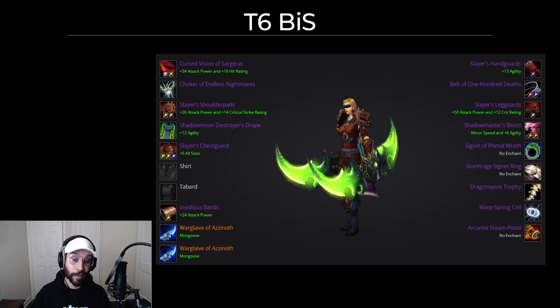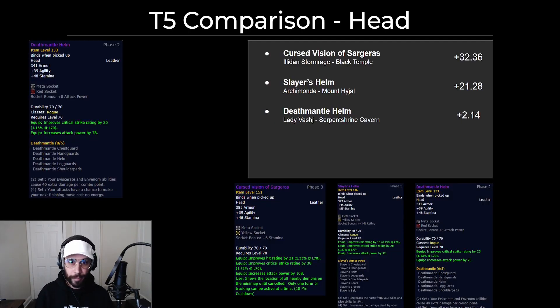I guess we'll start out with talents before we actually get to the items. This is a typical combat rogue talent tree. Not really many points to play with, except for maybe Vile Poisons versus Improved Eviscerate — it's a very minimal DPS difference, maybe about 5 DPS. This will be the tier 5 BIS, pretty standard, and tier 6 BIS. This does include Warglaives, but for classes that can use Warglaives — rogues and warriors — I'll be reviewing that at the end to see how much of a DPS increase or loss second BIS will be.